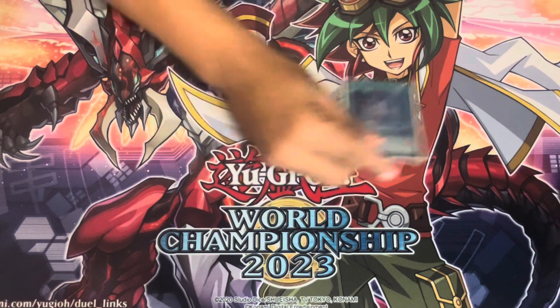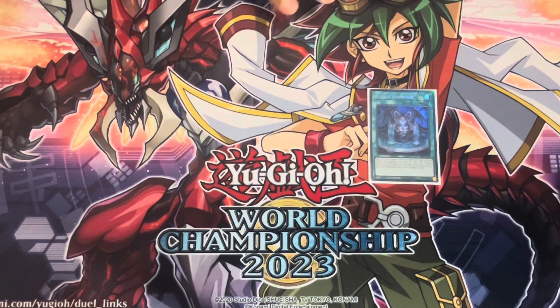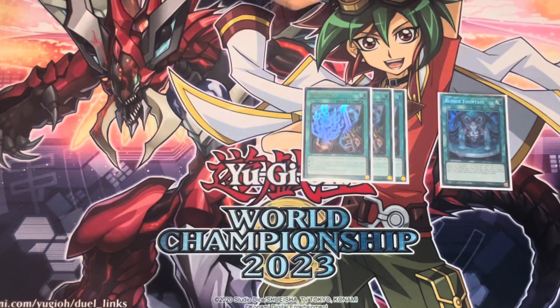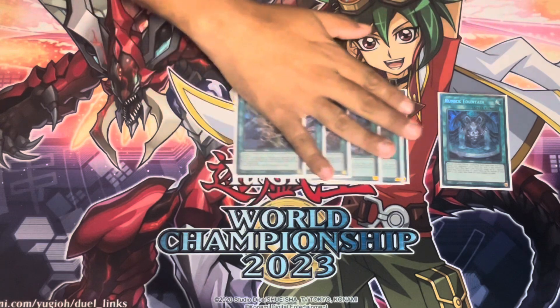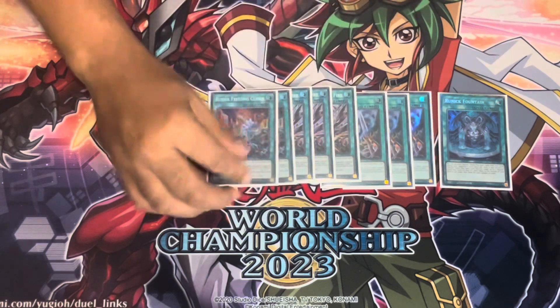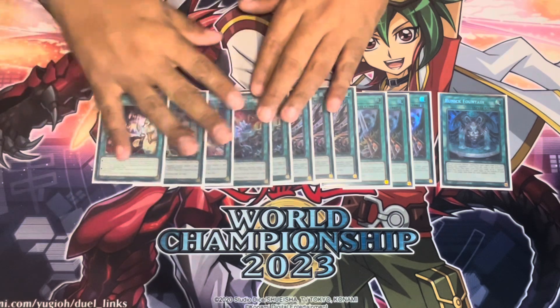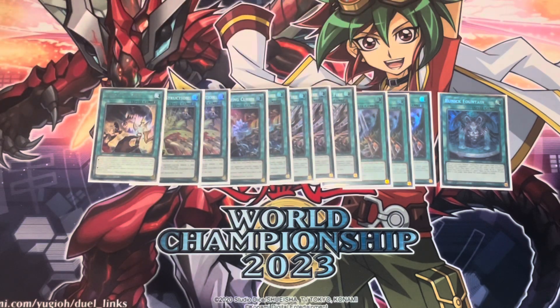The part that is different is the Runic Engine, which consists of one Fountain, three Tip, three Flashing Fires, two Freezing Curses, two Destruction, and a Slumber. So 12 Runic cards in your 40-card deck gives you pretty good odds to see two.